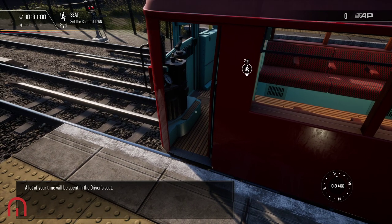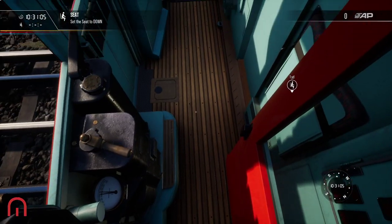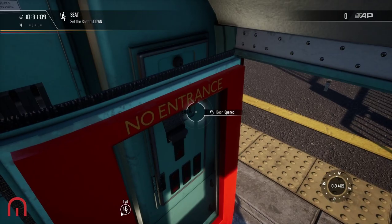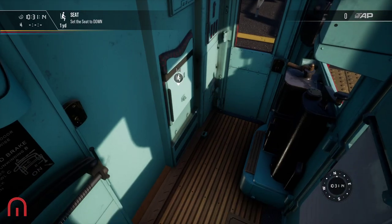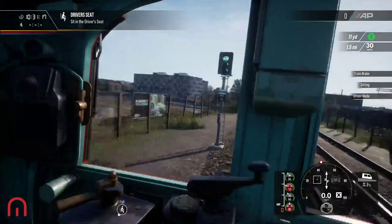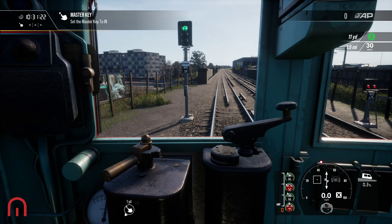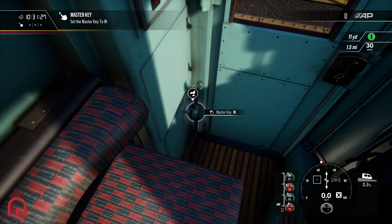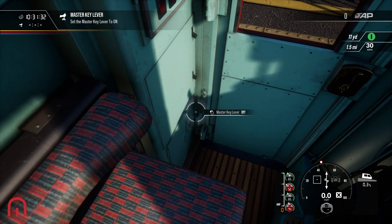A lot of your time will be spent in the driver's seat. So we're in - it's a very short cab. Look how small that door is, very small. Let's put that down and sit in the driver's seat. Insert the master key to enable this cab for driving. With the master key it's the same as the Bakerloo line - it's over here, same as the 483. So we put the master key in, and if you move the mouse or your controller over, you'll be able to see the master key. Leave it off - turn that on.